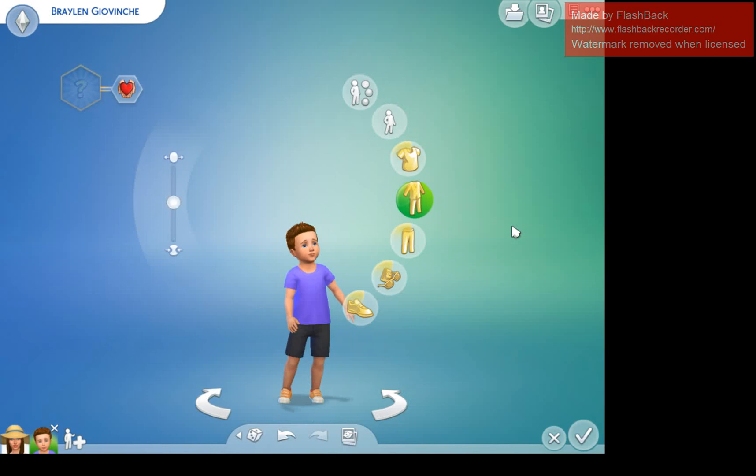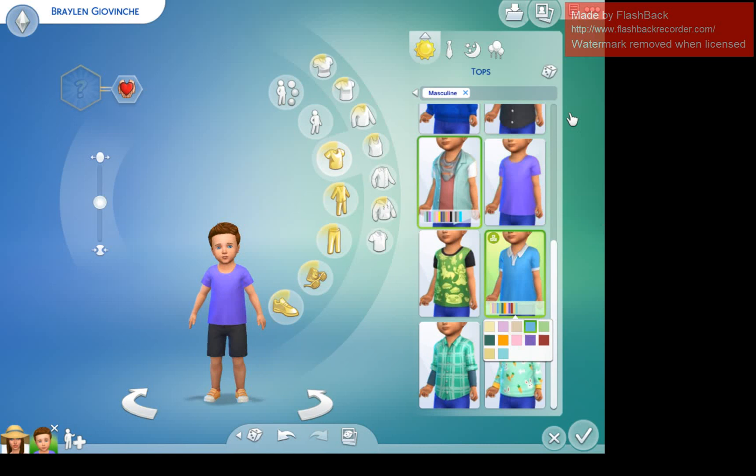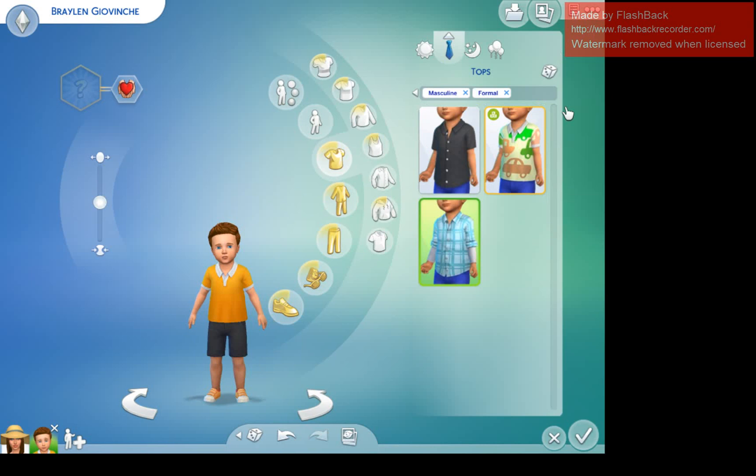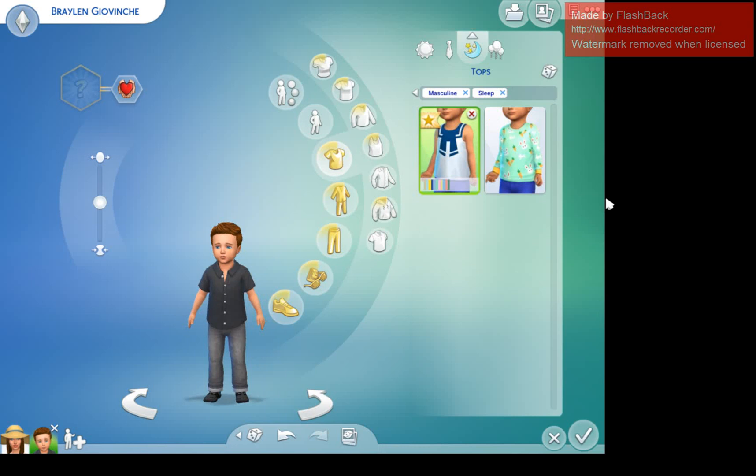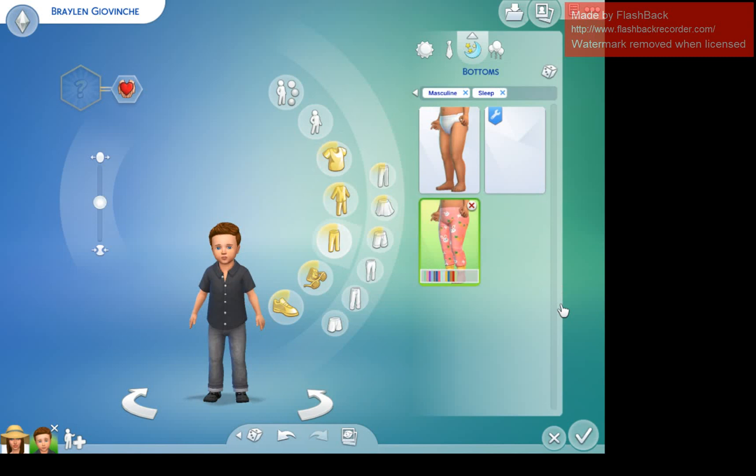For Braylin's everyday wear I'm going to go with an orange and white shirt to match his shoes, and keep the black shorts he already has. For formal wear he's going to wear a black shirt with the same jeans and black shoes. For sleepwear I chose a matching pajama set in blue — they have little blue fishies on them, it's really cute.